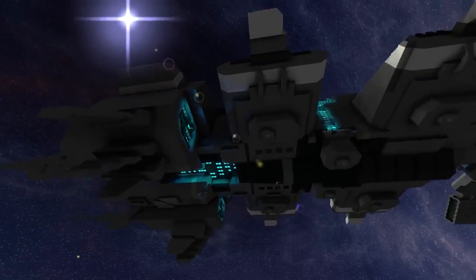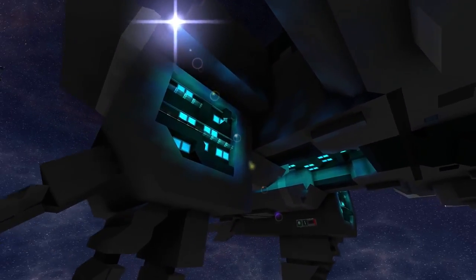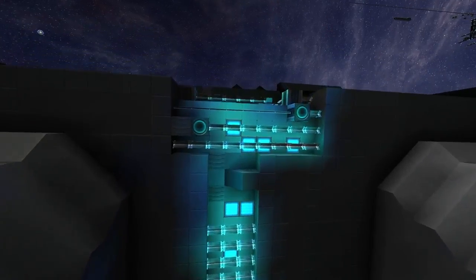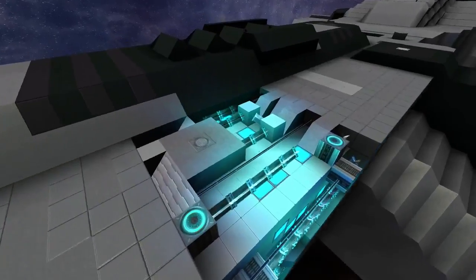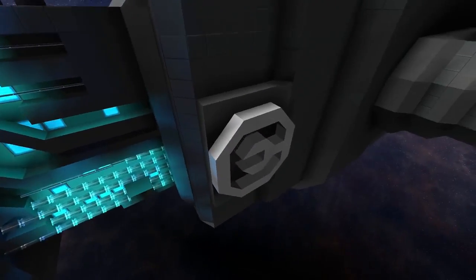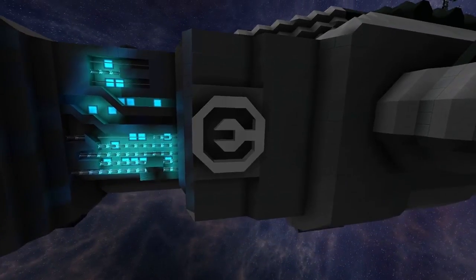You can see all the paneling underneath and all the little details. There are tons of exposed pipes on this ship and all sorts of mechanical bits on the sides. Over here we've got the Kaldari logo embedded on the side.